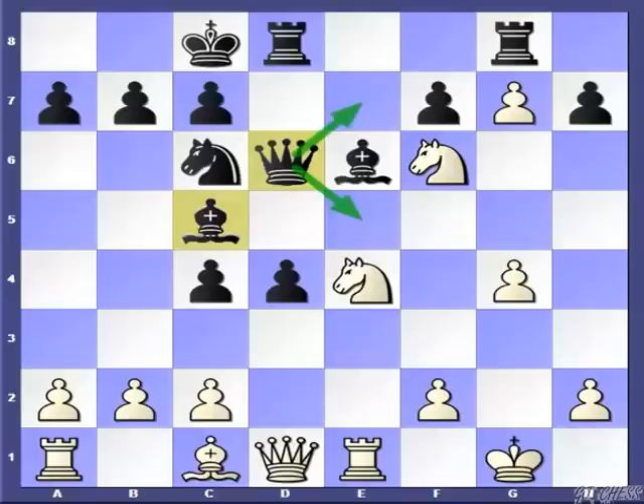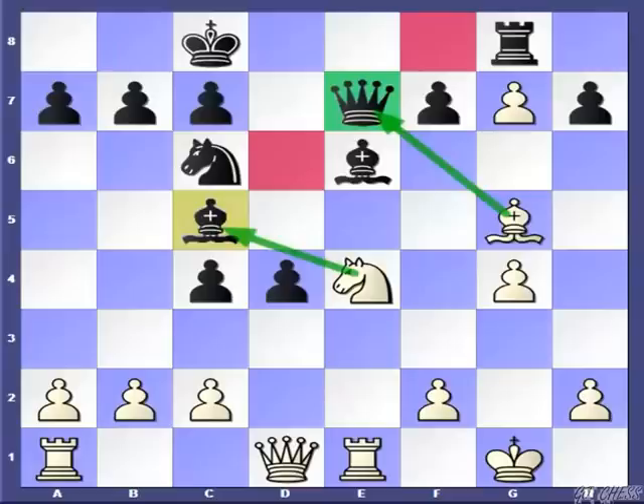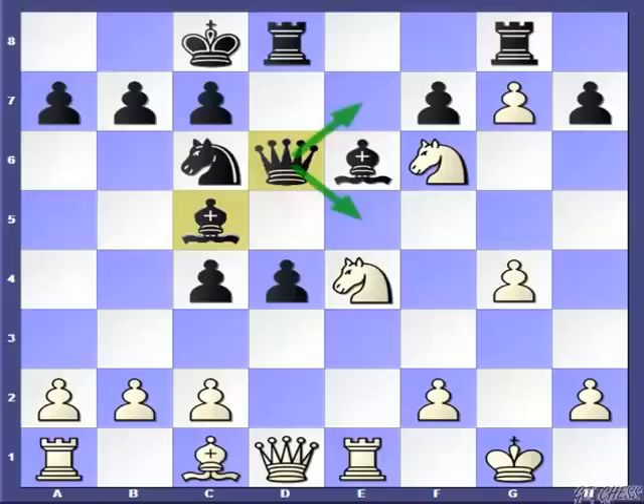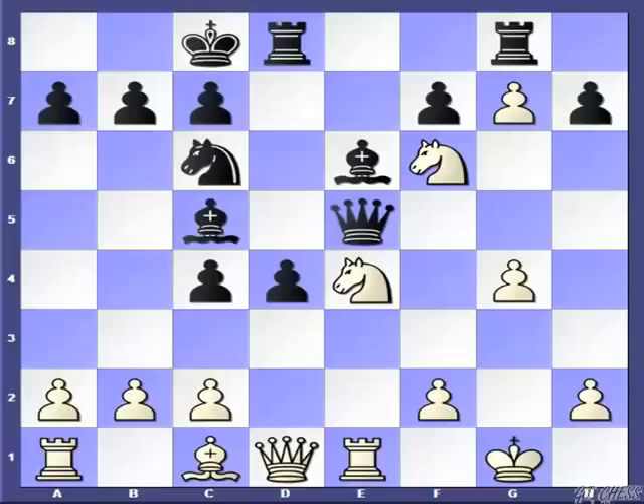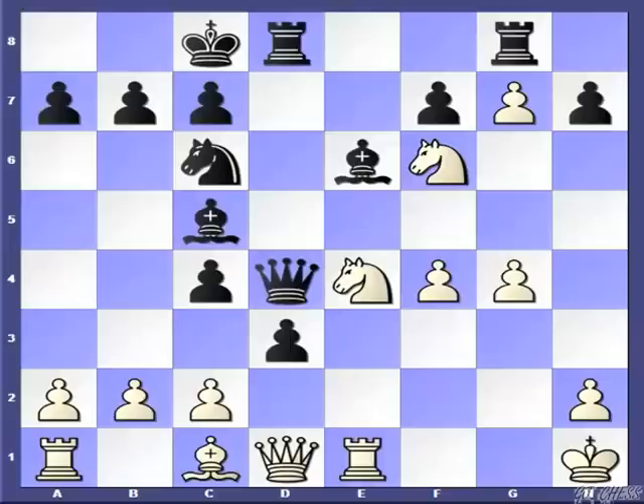After Qe7, White should certainly capture the rook, and when Black captures the knight, White has the move Bg5, which turns out that White will be a whole rook up. The second move is Qe5. After this, White has the super aggressive move f4 — the queen is trapped and has no move. Black is forced to play d3, which gives a discovered check to the White king. White plays Kh1, and the idea of d3 is to give space to the Black queen, which comes to d4. At first sight it looks impressive for Black, but just one move and Black can resign: c3. Boom! The whole queen is gone with no space.